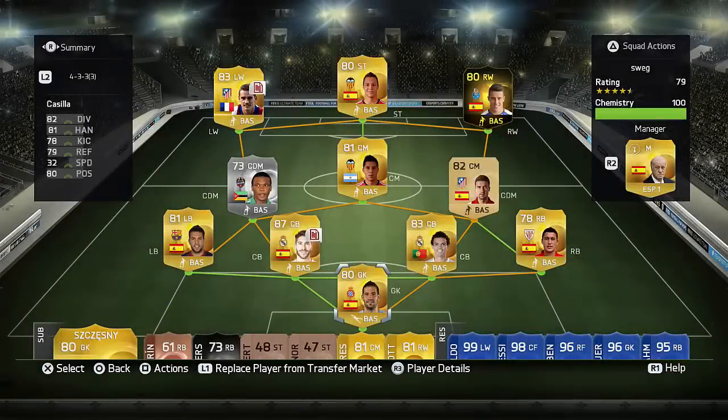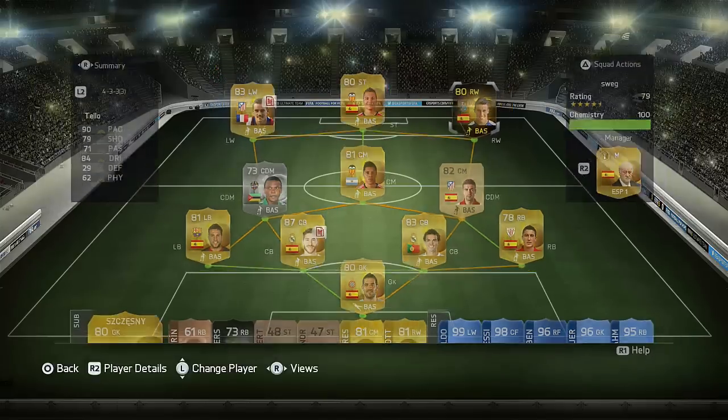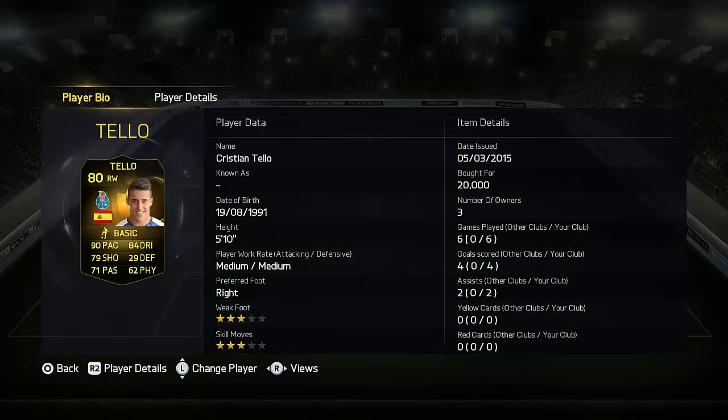Hey, what's up guys, Scouting here and welcome to this Informed Christian Taylor review. As you can see, we're gonna be running him in this 4-3-3-4 formation in the right wing spot. 20k is all I paid for him — he's gonna be pretty much discard by the time you guys are watching this, so straight away, try him out and see how he is for yourself.